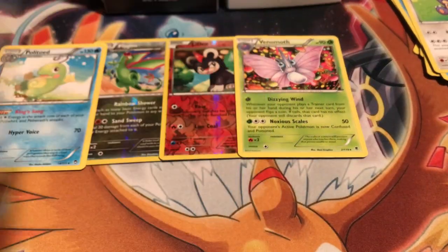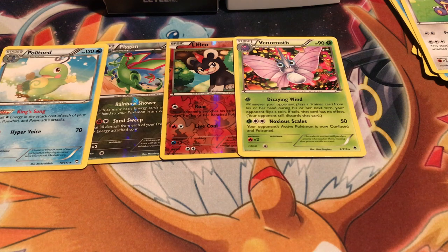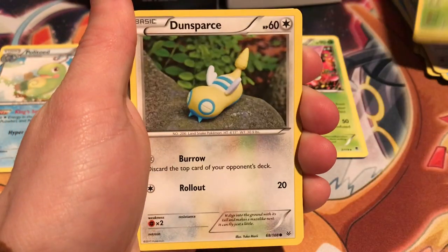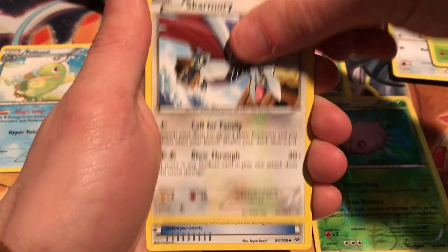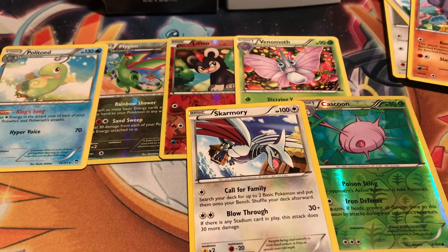Roaring Skies — please give us something good. We did get that Reverse Flygon, that's pretty hype. Flygon's one of my favorite Pokemon. Come on pack, get open. Wurmple, Dunsparce, Spearow, Natu, Nincada. Reverse Cascoon, and a non-holo Skymory. We got a Healing Scarf, Golbat, a Switch. And that is it for that one.